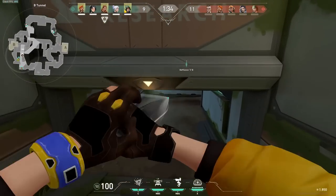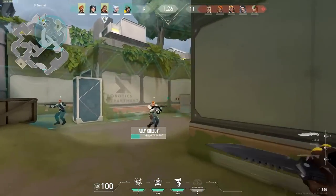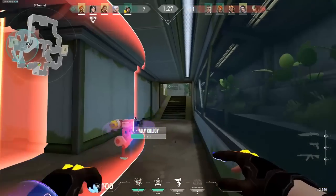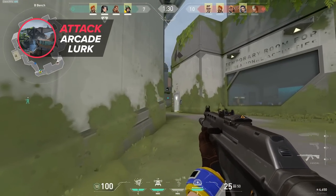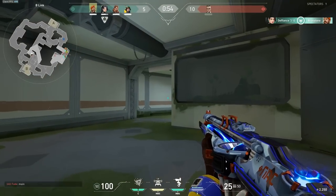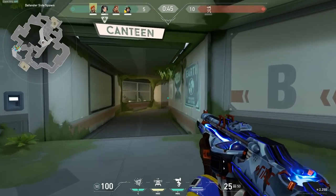One thing worth mentioning because it's basically a round win on its own: when you have a Killjoy ultimate and the opponents don't have theirs or a Brimmy ult, you can carefully place the lockdown under B to be awarded the B bombsite after just 13 seconds. If you get ahead in the ult economy, this is easily the most straightforward way to take a site. For sentinel players — if you feel like your team is constantly running into stacks and death, try calling your teammates to create presence on A while you silently walk up to Arcade. When the time is right and you hear rotations, you strike and get a nasty flank going into their spawn.